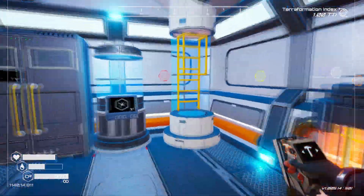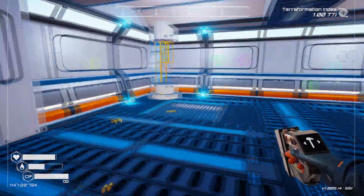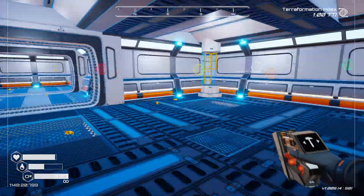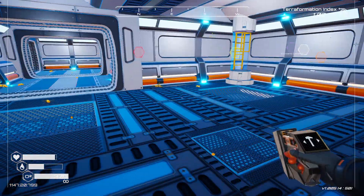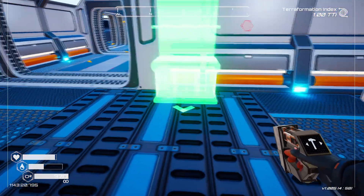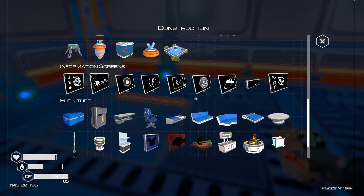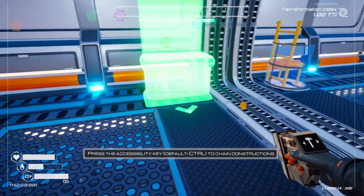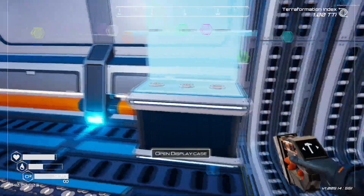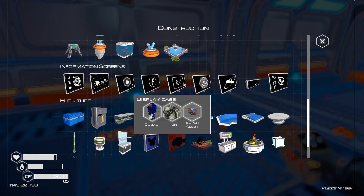Before we do that, I want to come up to here. I was looking around and there are some things I'd like to put in this area — it's kind of barren. We have our shredder machine and our recycler here. What I'd like to do is put in some display cases to hold different things we've gotten. There are going to be six items in each one, which is pretty cool.